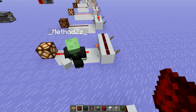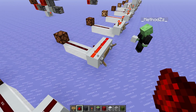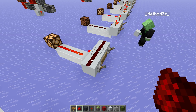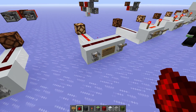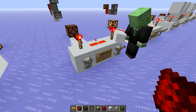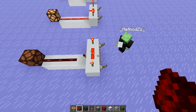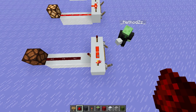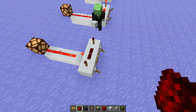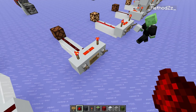Instead of drawing the redstone line directly, we just have a torch in there. If this or this is on, it will be off — same if both are on. Then we have the AND gate. If left is on, nothing happens. If right is on, nothing happens. But if left and right are both on, it turns on. So with AND, both left and right have to be on.